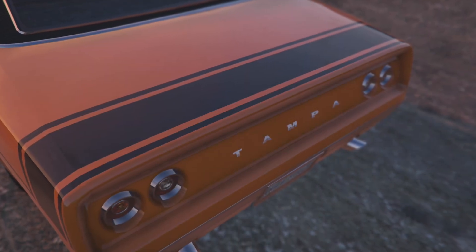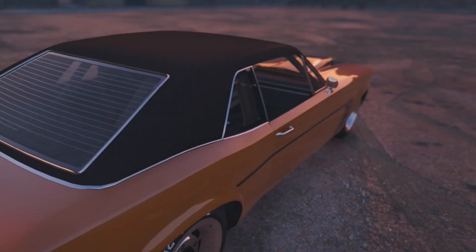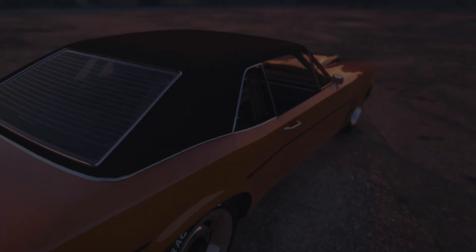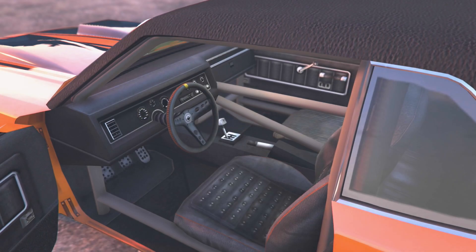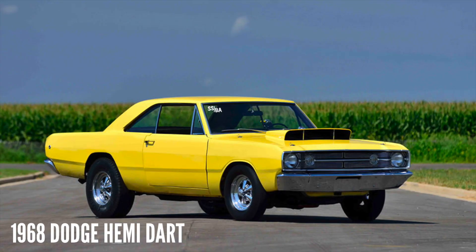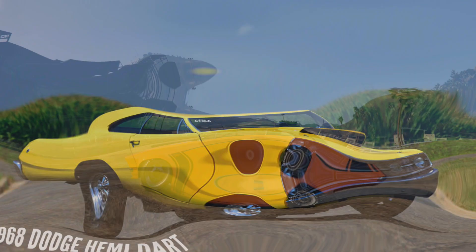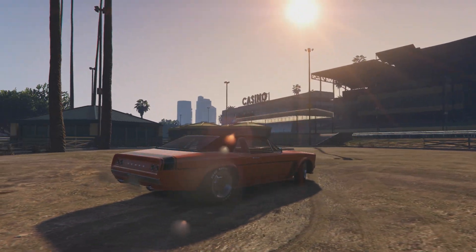The car I've chosen to replicate is a 1968 Dodge Hemi Dart. In 1968, Dodge decided to stick a race-spec 426 Hemi into a Dart GTS. The result was one of the craziest street legal race cars ever built — at the time, one of the fastest street legal cars in a straight line on the planet. They only made 80 of these, strictly intended for drag racing. They were street legal but came with a factory disclaimer that they weren't meant to daily drive — designed for supervised acceleration trials, otherwise known as drag races.